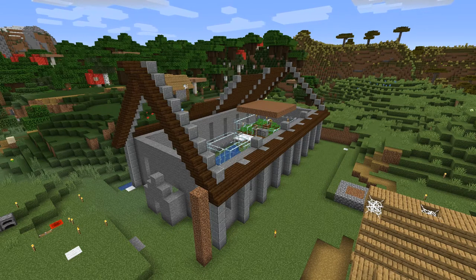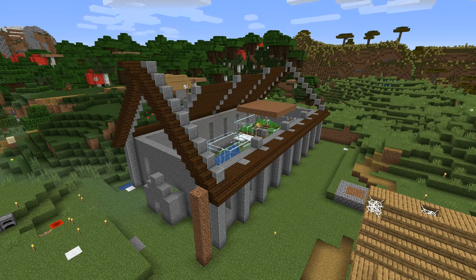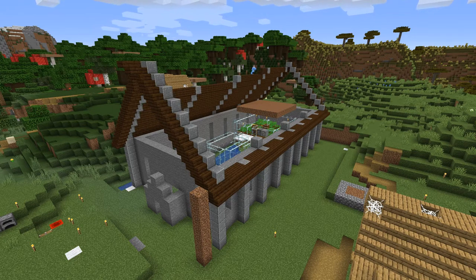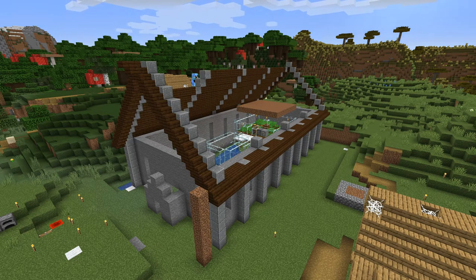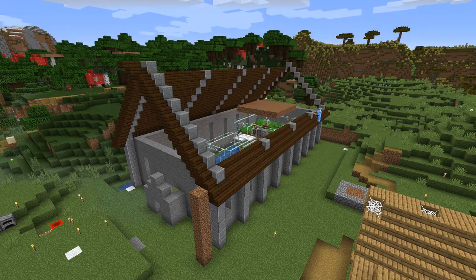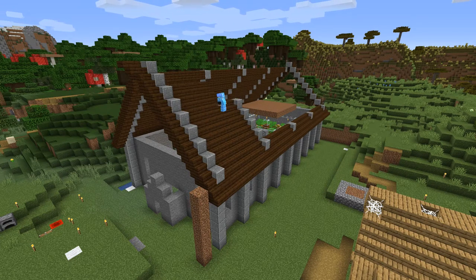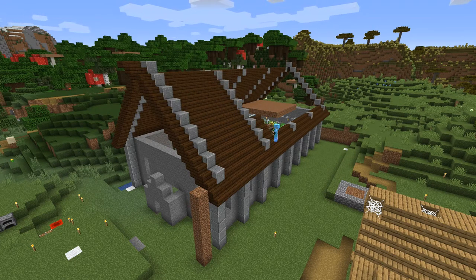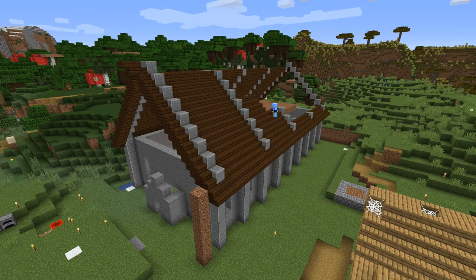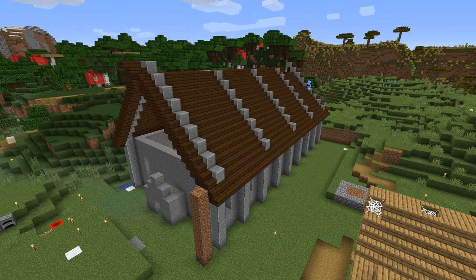I definitely want to add texture to the walls — mix in some stone, smooth stone, cobblestone, maybe some mossy cobblestone and andesite. Then add some planter boxes under the windows and around the front door area. Another thing I want to do is add a little playground off the side door, so I'll fence that area in, add some landscaping, and try something with armor stands that I think will be a really cute touch. Also add some texture to the stone roads and maybe some other details that will really complete this build.